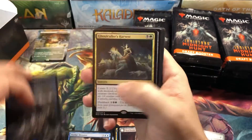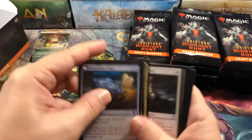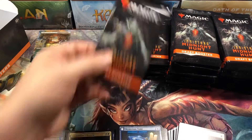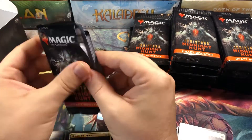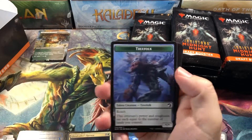Beast token. Island. Ghoul Caller's Harvest. So far nothing really spicy at all. Hopefully it doesn't turn out like the collector's box I got.